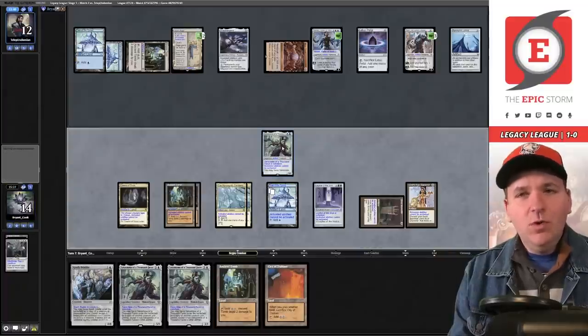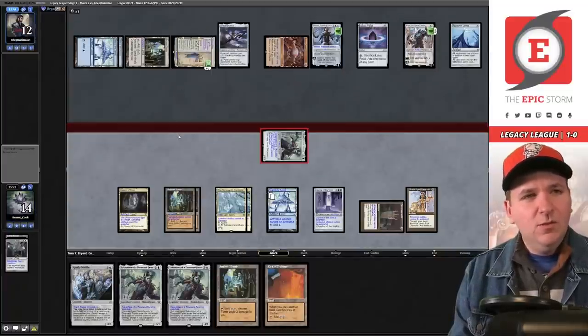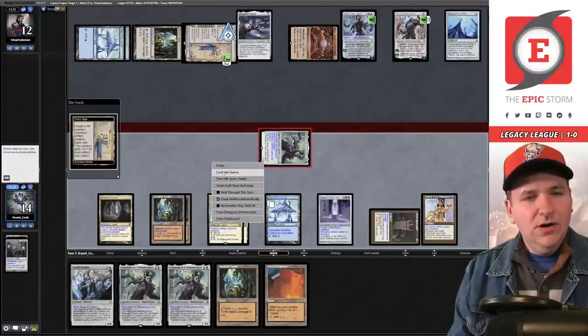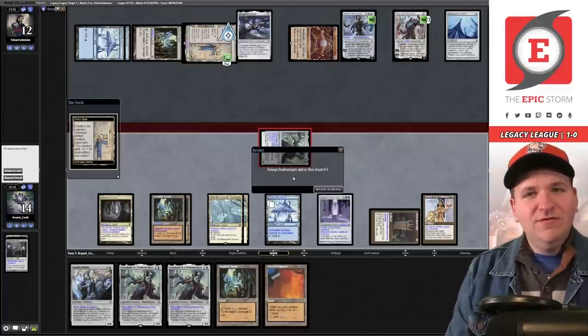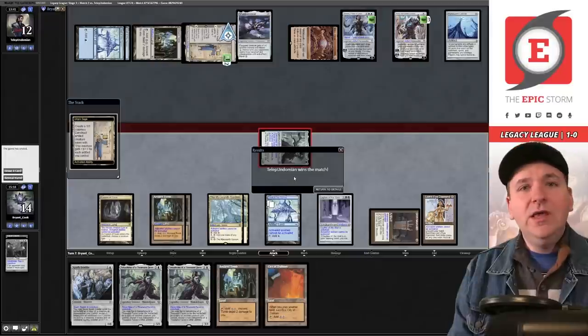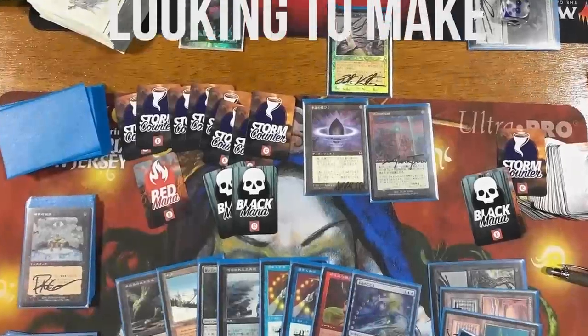They can make an Urza Saga construct to protect their Karn. They find Daze in hand. We have to make the one play we can — attack the Great Creator. They wisely make a construct and that's going to be the match. I'll concede — kind of a bummer. I feel like this one got away from us; things just didn't go our way. We are now one and one.